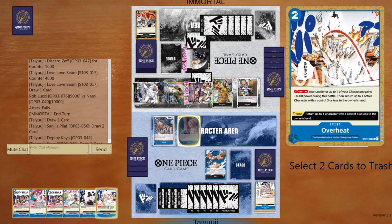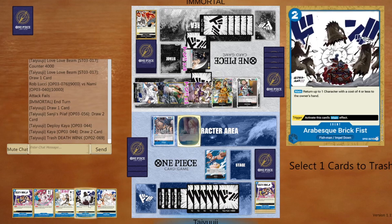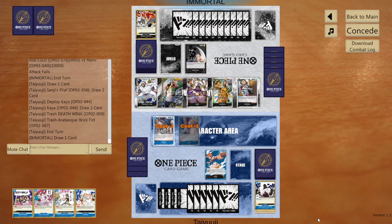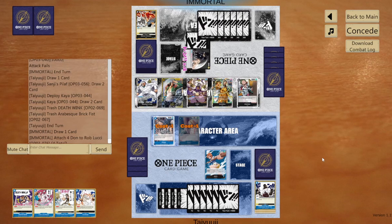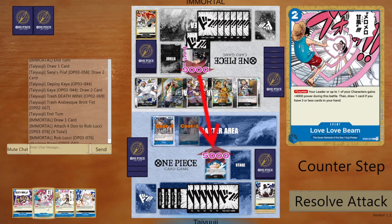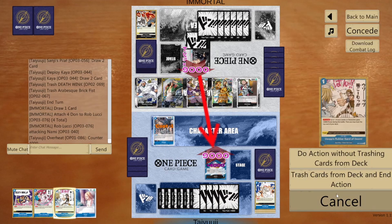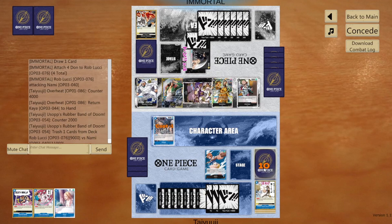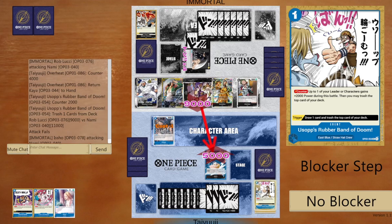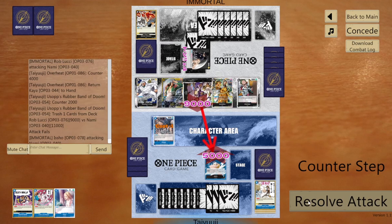I drop Brick Fist since I have Overheat now — Brick Fist and Death Wink. Now I have Overheat so I can bounce Kaya back to my hand if he doesn't pop it. But I think I'm one short — I can't use all the counters in my hand because I only have six dawn. I could Love Love Beam then Rubber Band of Doom, or Overheat then Rubber Band of Doom to get out. I want to keep Death Wink live for later because I know I'm getting low in my deck and I know I'm going to see a Gavel.